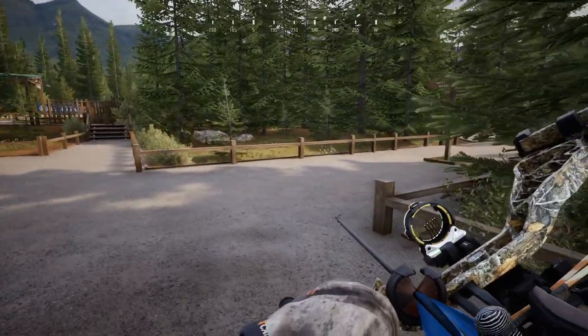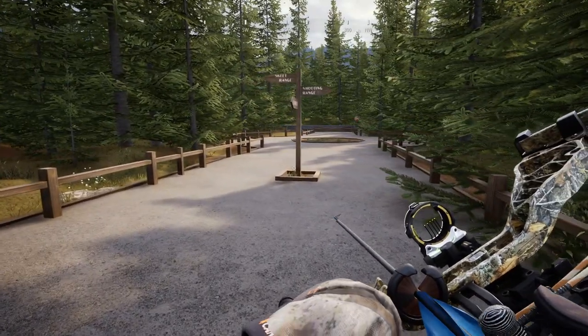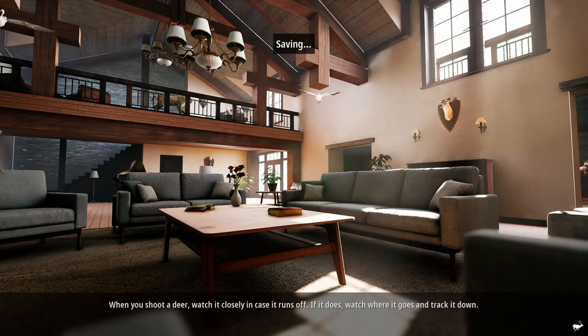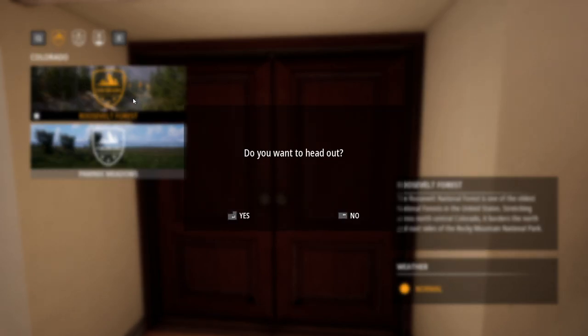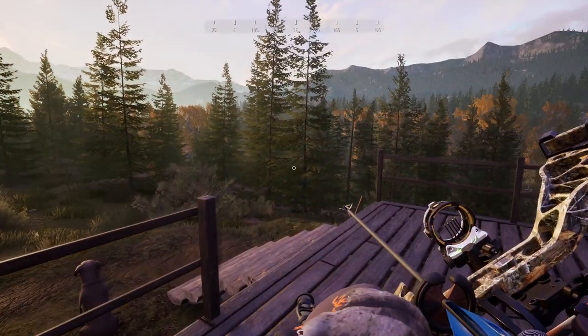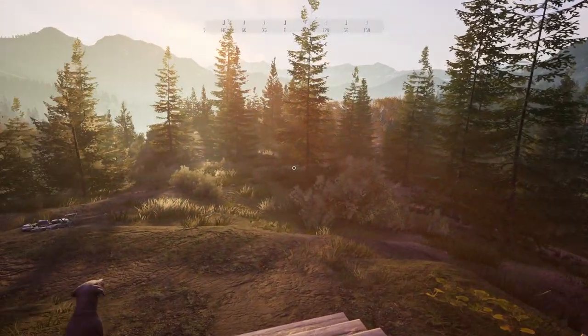I've been messing with some new items and we're basically going to try it out. We're heading into Roosevelt Forest, which is a map we've kind of struggled on even for gun hunting, but it's got some of the most callable species — whitetail and mule deer, elk, and moose. Despite the fact that there are predators, we need to carry the range finder, so that's going to be what we focus on calling in.